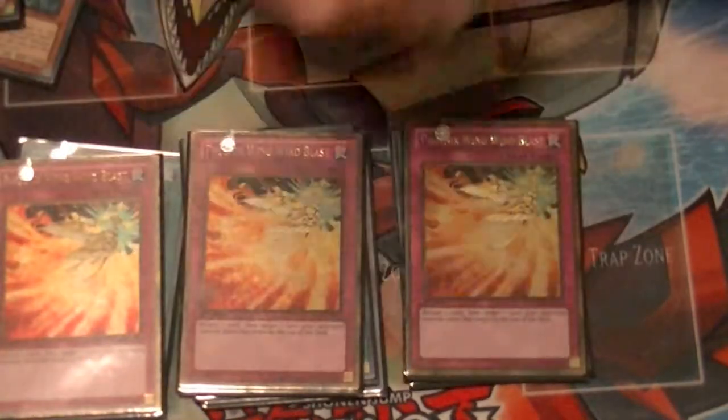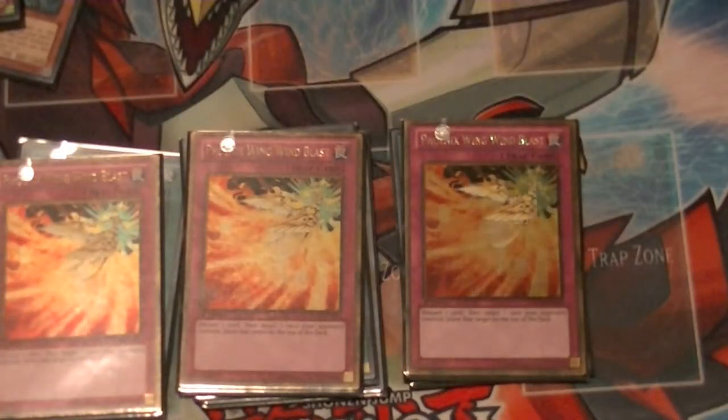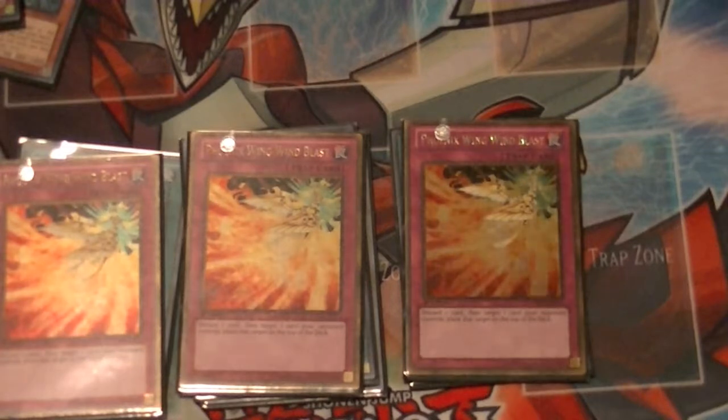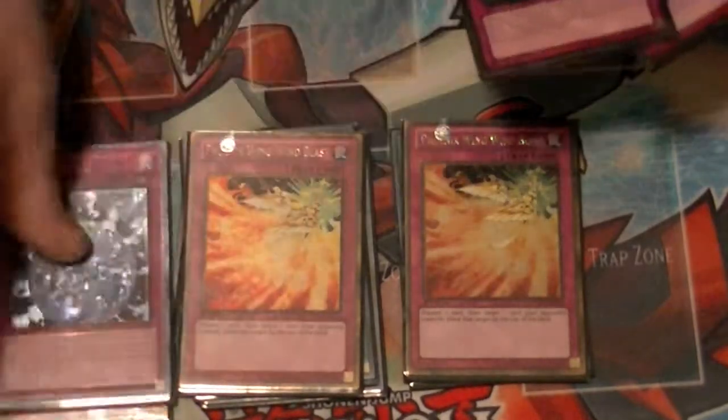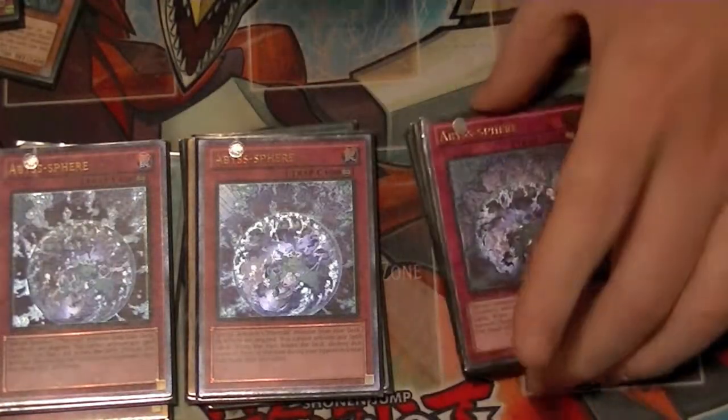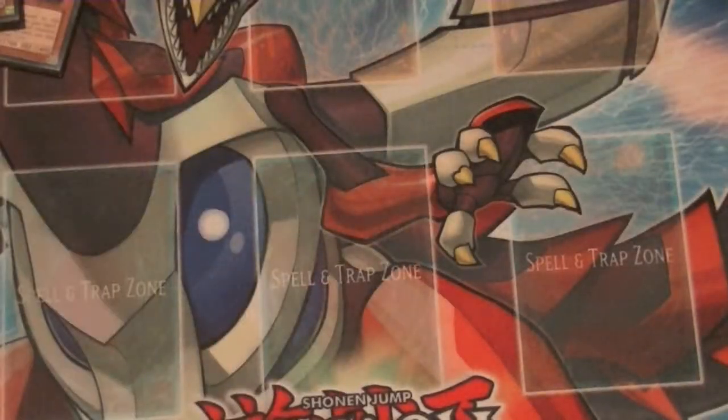Traps: 3 Wingbeat of Giant Dragon — this is like my go-to trap this format and probably will be next format too. It just helps with consistency, getting rid of problem cards off the field, and forces them to continuously draw a card they don't need. And of course 3 Abyss Sphere, to help search out Lindes and get off other plays as well. That does it for the main deck.